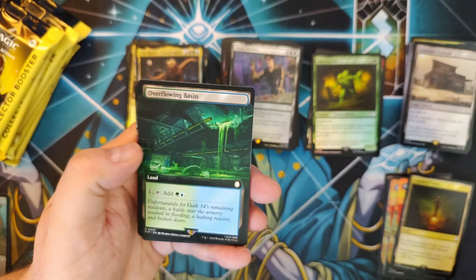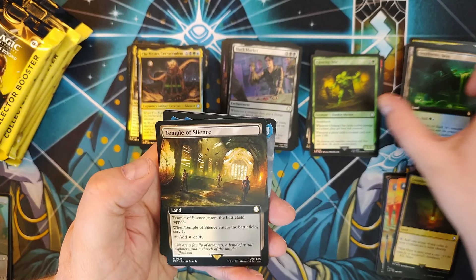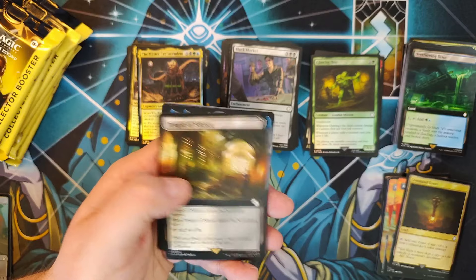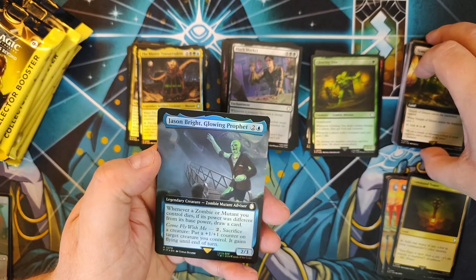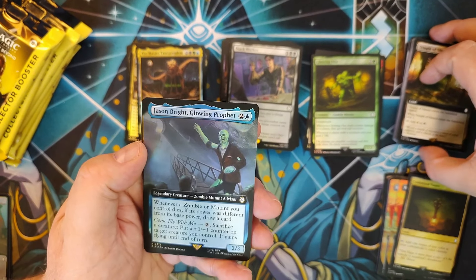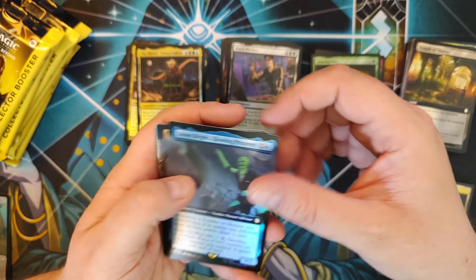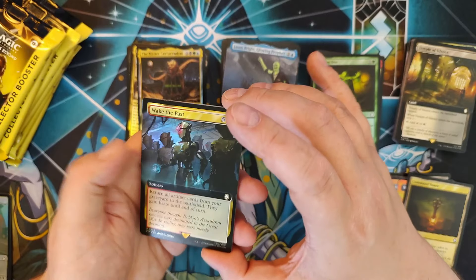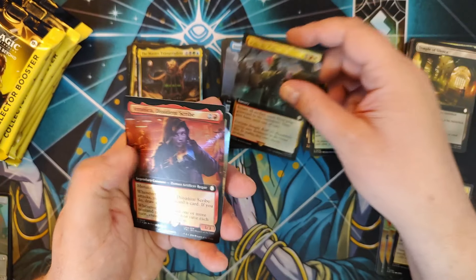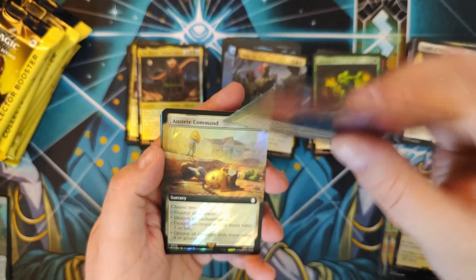Overflowing Basin — good stuff, you're a solid filter land. Temple of Silence — same deal, who doesn't like scry lands? Jason Bright, a glowing prophet — he's a cool character. You should play the Fallout games; they've got some hard choices to make but they're worth it. Wake the Past coming up again — Extended Art with a Foil. Veronica, Dissident Scribe — looking pretty good in Surge Foil.